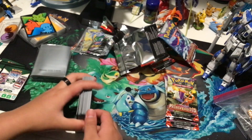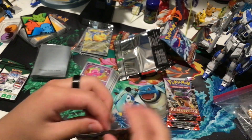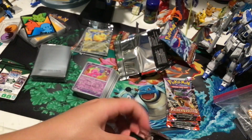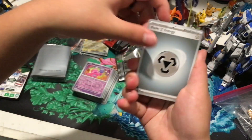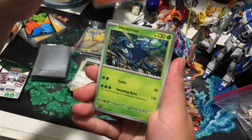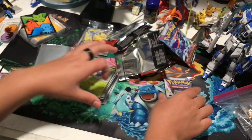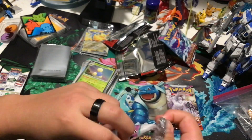I opened some HeartGold SoulSilver era packs before, but younger me did not take care of those cards at all and just threw them around, so I obviously don't have those anymore. Another thing I like about this set is definitely the code cards and the silver borders — I think the silver borders just make it look more sleek. And a Jumbuff for our rare.